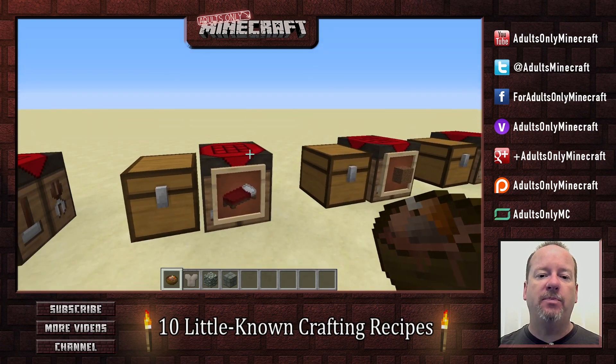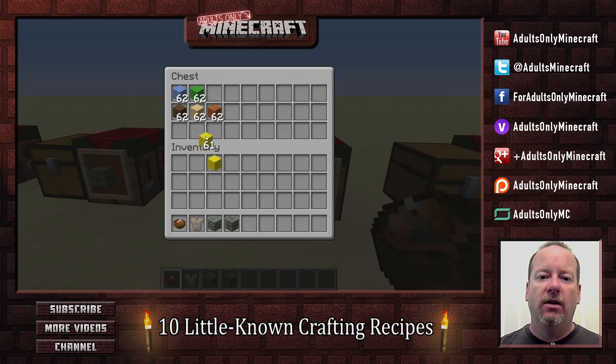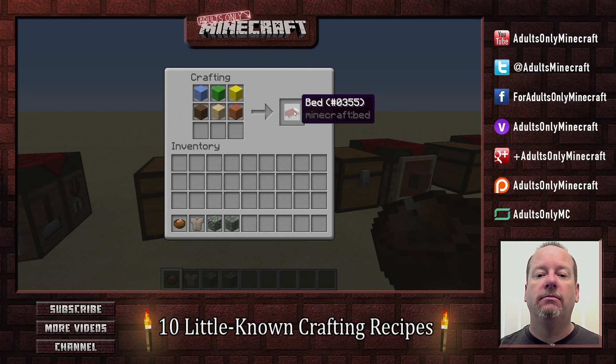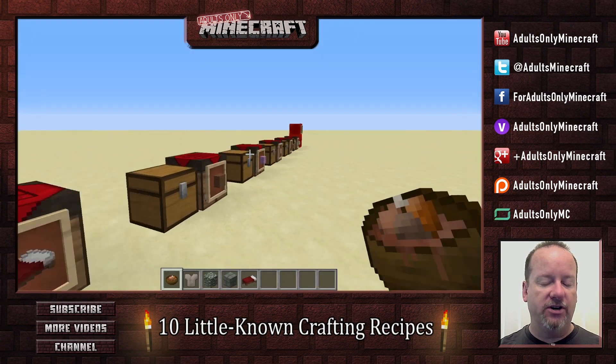Next up is beds. This is one I didn't know for a long time, but I learned it maybe a year or so ago. You do not need the same color wool for a bed. You do not need the same color wood for a bed. All you need is wood and wool — three of each — and you end up with a bed with a red blanket. It's good to know just in case you don't have what you thought you needed.